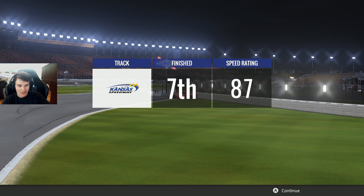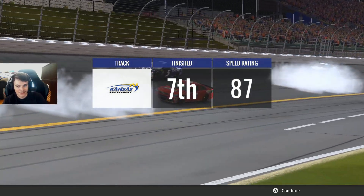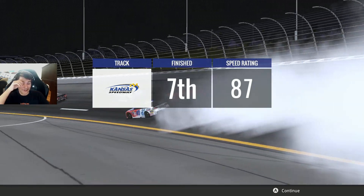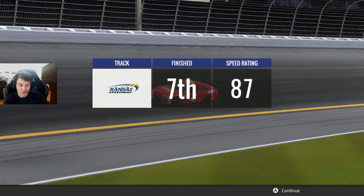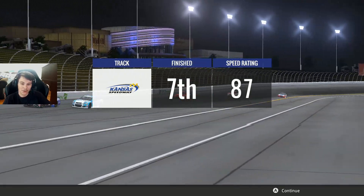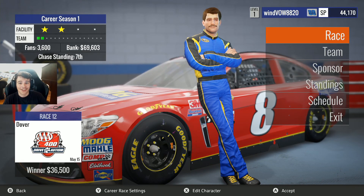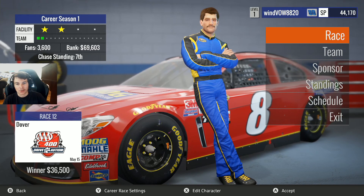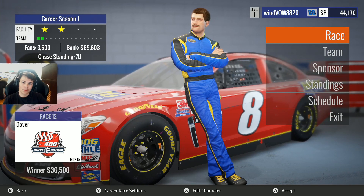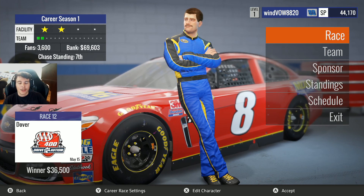I wasn't going to pull any strategy — what did I do? I ended up pulling strategy and it worked. Oh, that was a lot of fun. I love fuel strategy, and it's still crashing the whole thing. Leave a like if you enjoyed that — butthole puckering, that whole last 10 laps saving fuel. We didn't win the race, but that is a huge gain from where we would have finished. Hope y'all enjoyed, subscribe if you're new, check the description for the NASCAR Heat Evolution playlist, and I'll see y'all in the next video.